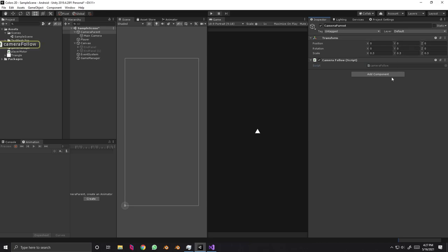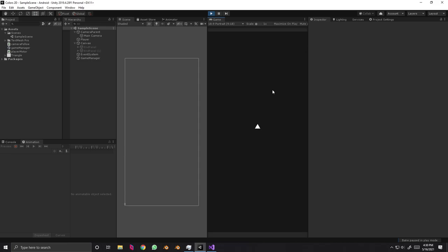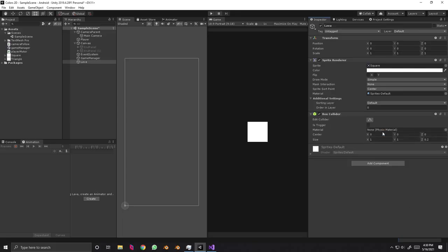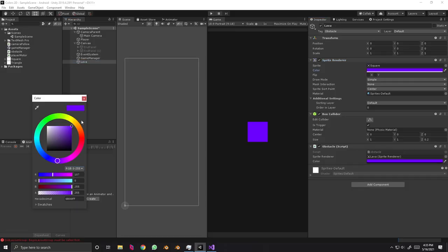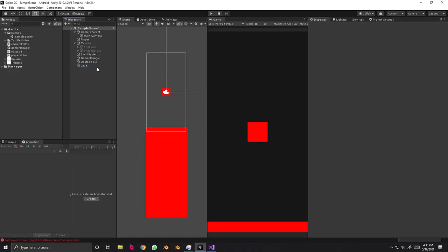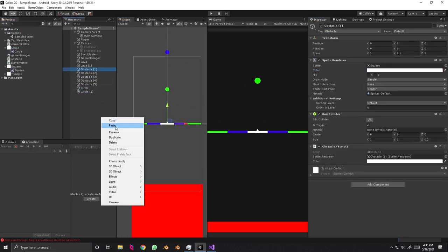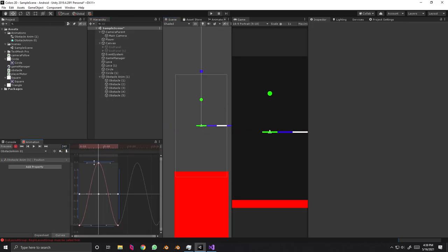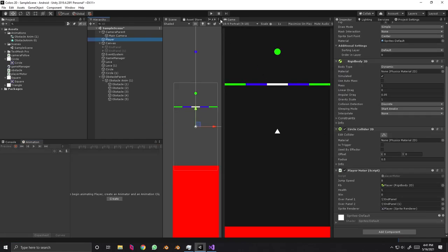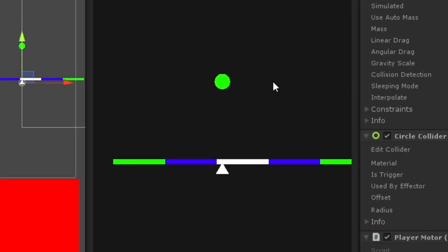And we have a camera following our player. Now let's make some enemies, aka obstacles — then you'll get it. Here's the code for our obstacles.